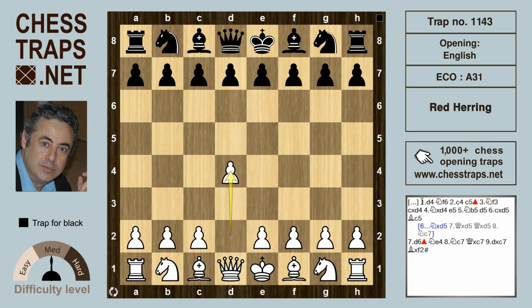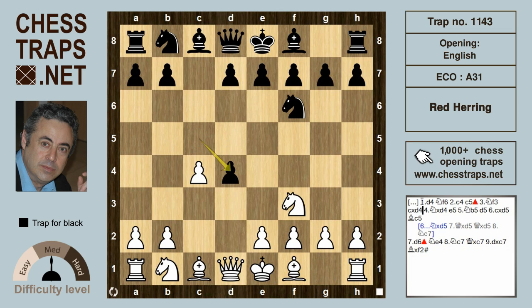Back to the red herring. After d4, knight f6, c4, black tries c5, inviting the Benoni. White can play d5 and gain space, in which case black will go for a Benoni or a Benko gambit maybe, but also natural and simple is knight f3 developing. After takes takes, black gains time on the knight with e5, knight b5.